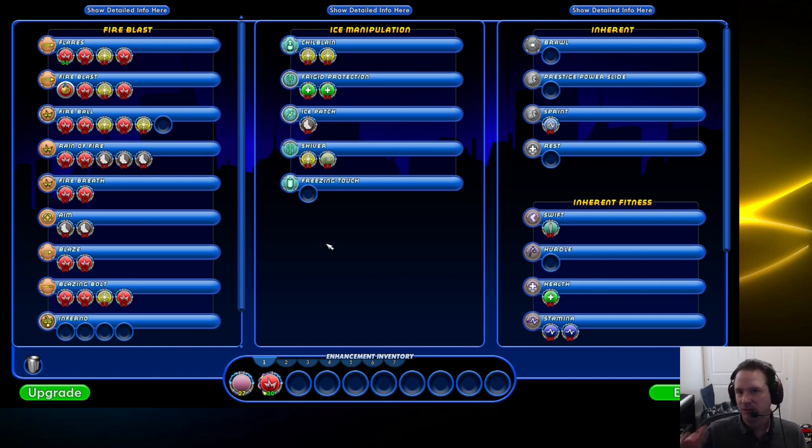When you get to level 50 that's a whole other video on how you want to gear up your character. But for this level range you want to start looking at SOs - and for IOs, the Invention Origins, you don't want to get those too early. Let's take a look at the workbench here - we can click on it and there's all kinds of different types of IOs we can make.